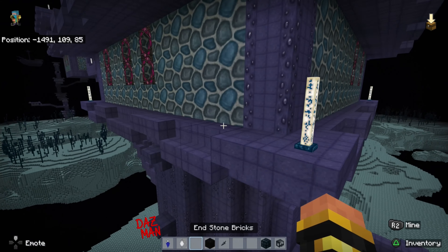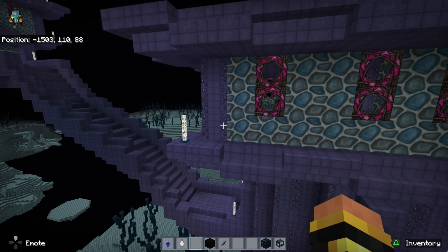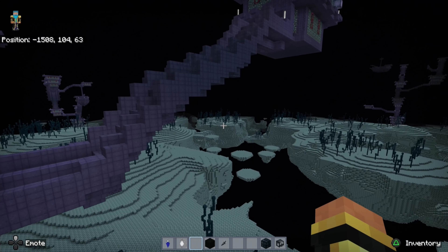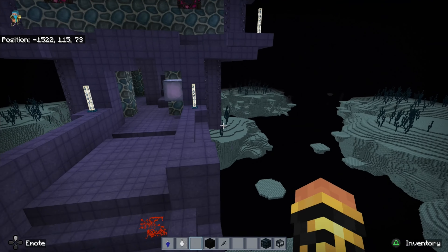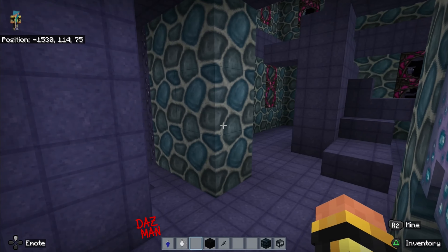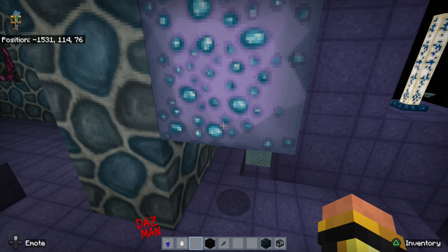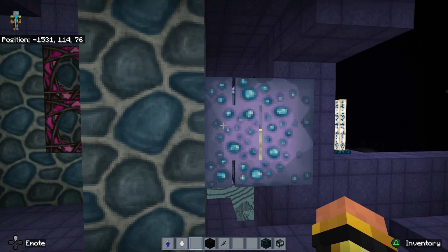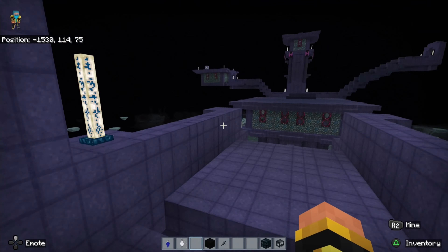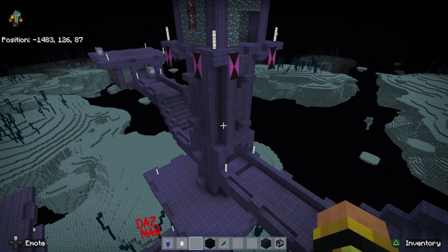Endstone bricks also get a little bit of blue — kind of nice. Magenta glass as well. There's a shulker around — I like this kind of blue stone. I wouldn't use it as a building effect for a wall but it would be a really nice floor — covered in blue, like a blue gem style or corruption effect. It does look nice.